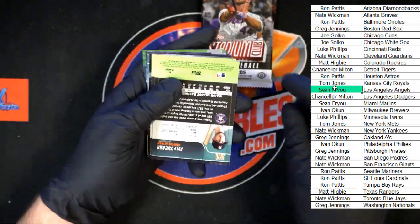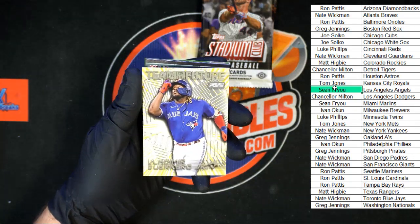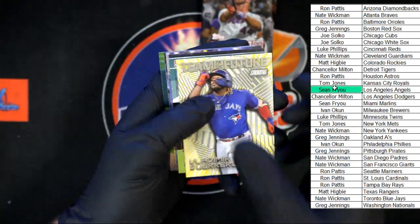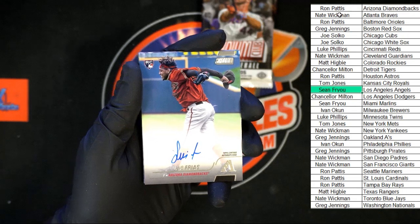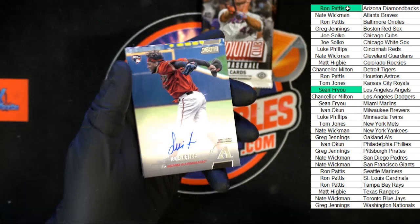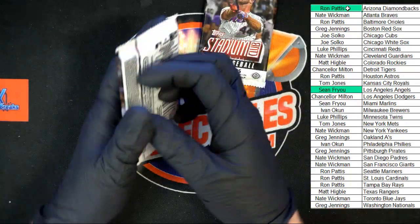Kyle Tucker starting off this pack, followed by Seth Beer, followed by Vlad Jr. Team of the Future — very nice, making sure it wasn't numbered. Behind that Frias — that's going to be our next auto for the Diamondbacks. Ron P, that one's going to you. Shane Baz, Rizzo, Lodolo, and Larry Walker.